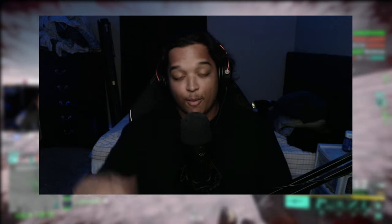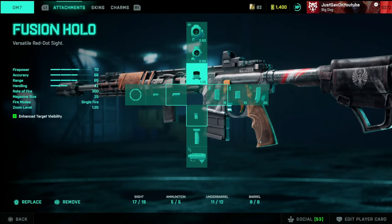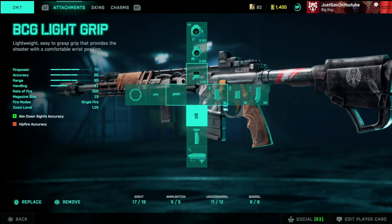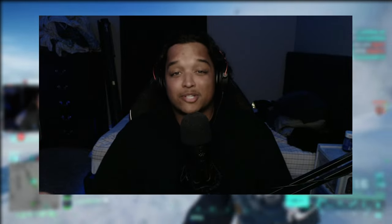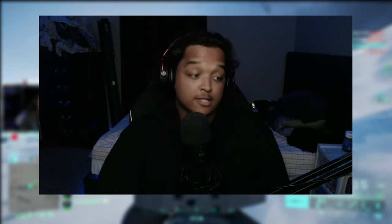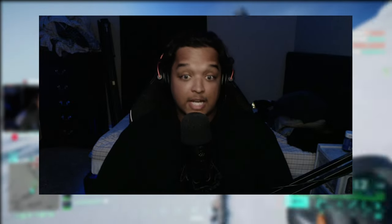I'm going to throw the loadout up on the video for you guys. It should be the Fusion Hollow, the Standard Issue Mag, Extended Mag I believe, the BCG Light Grip, and the Warhawk Compensator is going to be rounding out our attachments. If you notice, a lot of these attachments are the same for all the guns, because they're the best attachments — and that's just how it goes.